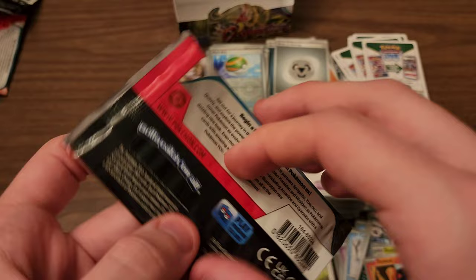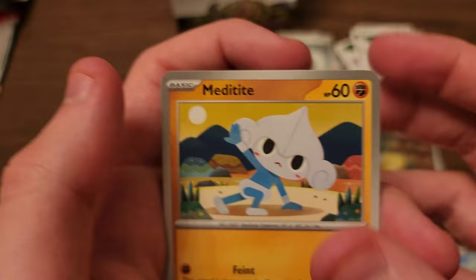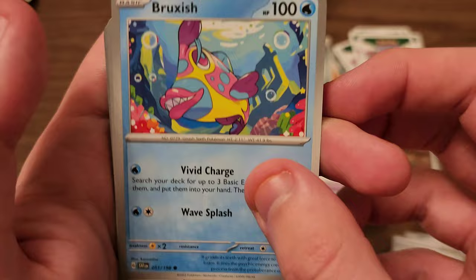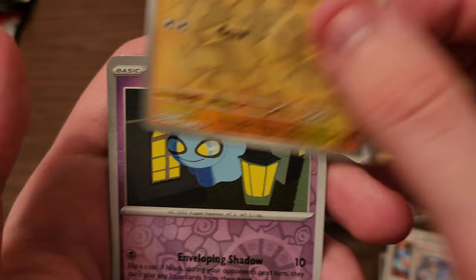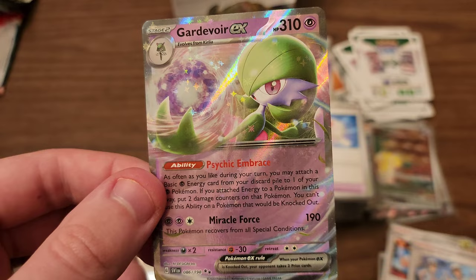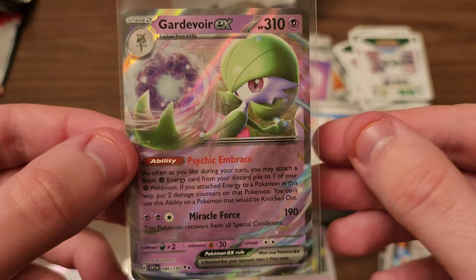And our final pack is the artwork I was pointing out earlier — I like this starter trio on this set. Come on, give us something good. We got a Metagross, Energy Search, Grimer, Bruxish — as I said, I like Bruxish, pretty cool looking fish — Judge, Floatzel, Team Star Grunt. Reverse is Atoxel. Second reverse is a Shuppet. And our rare is Gardevoir EX. Not necessarily one of the top cards in the set, but I was hoping for a hit in the final pack and we got a hit in the final pack. Always like Gardevoir. I did prefer Gallade, but Gardevoir is still really cool — always been a very powerful Pokemon to have on your team. I think it is very strange that they got rid of the Fairy type in the TCG, but here we are.